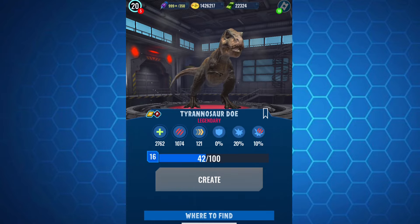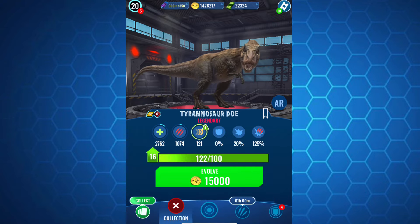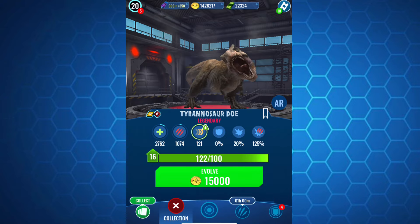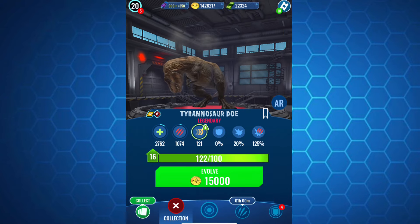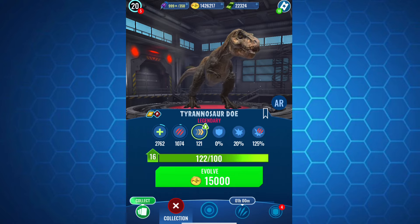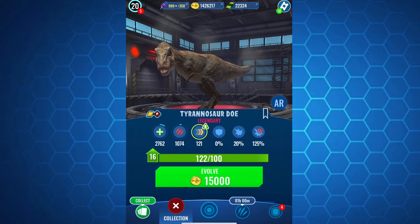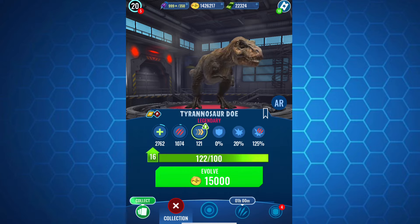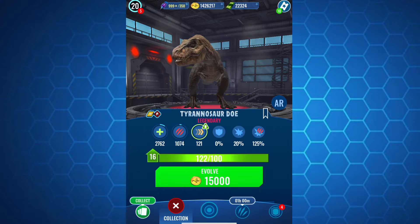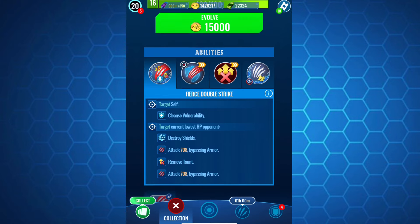Buck can get synergy abused really fast, and it's slow as well. 104 speed — you're not going to get much, and even when you do slow something down with Alpha Intimidation, they're probably going to outspeed you regardless and just kill or distract you. When you get that Alpha Intimidation up, it'll most likely be nullified. However, Doe is really fast for a Rex build — 121 speed, I think, is the quickest Rex build. While it is less bulky than Buck, it has the moves to back it up.